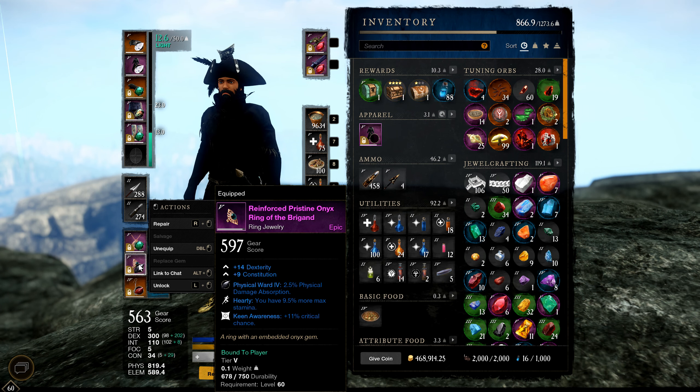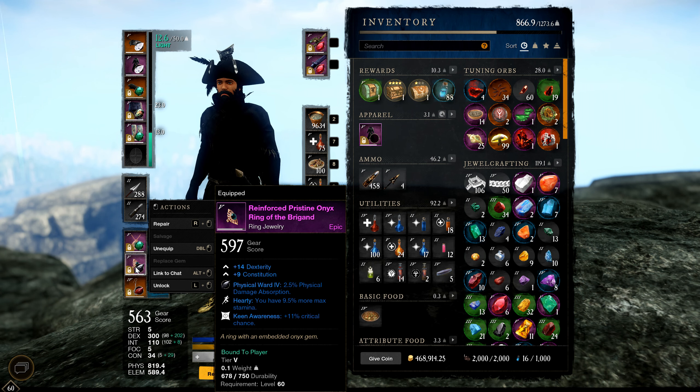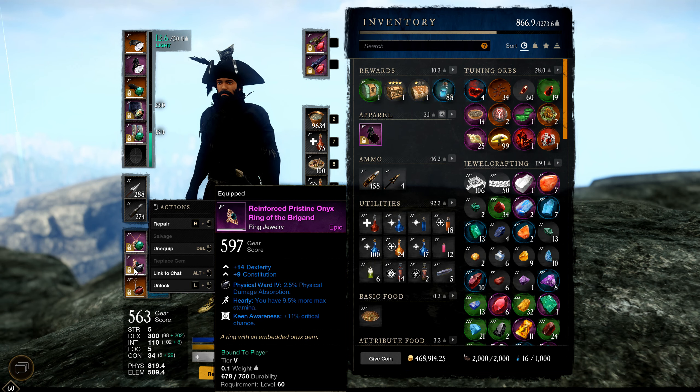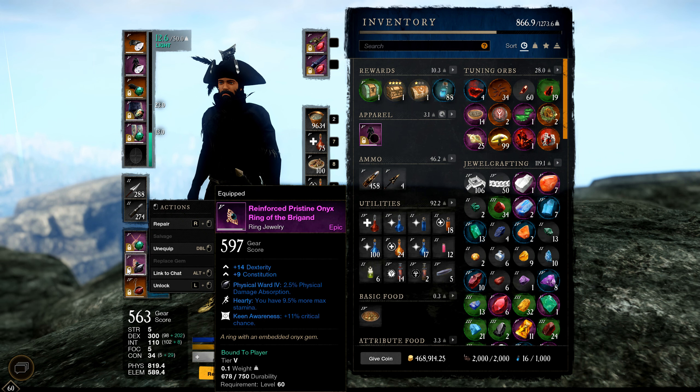For my ring I'm running DEX/CON at 597 gear score with Keen Awareness and Hardy — two amazing stats. For a gold ring I think the best combo is Hardy, Keen Awareness, and CDR, but with purple I think it's Keen Awareness and CDR. Hardy is very good too so I kept it. The reason I don't prioritize thrust damage here is because we're running ruby gems, so 50% of our damage is converted to fire — you only get half the value from thrust damage.